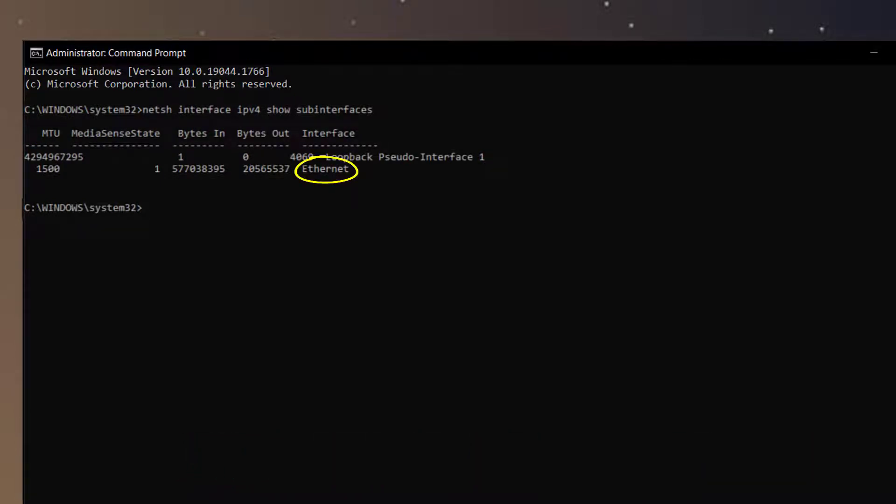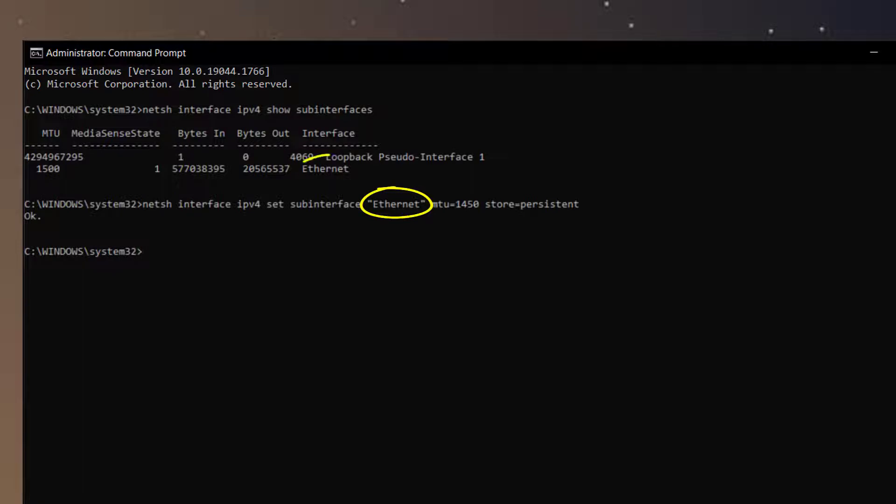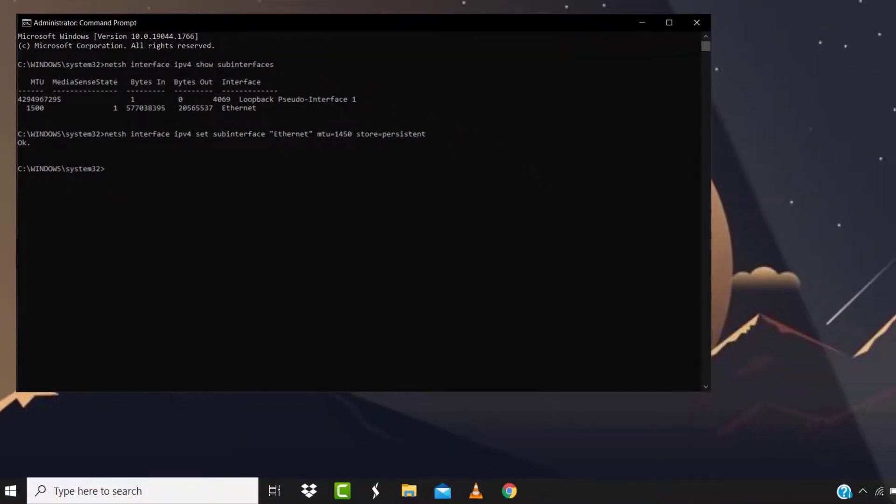Next, paste in the second code and hit Enter. In this code, 'ethernet' should be replaced with the name of your network interface. Then close the Command Prompt window and relaunch your game.